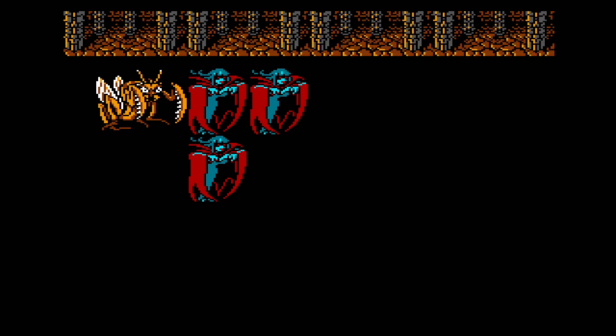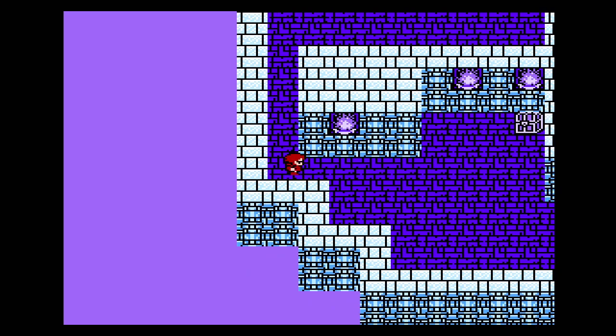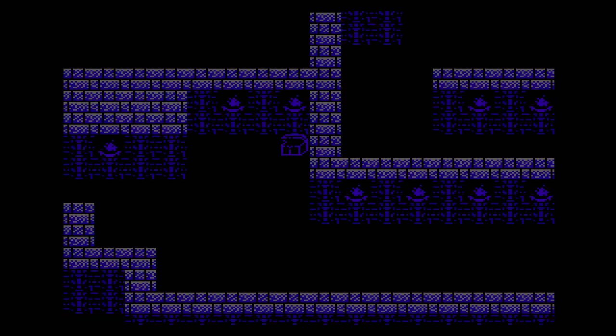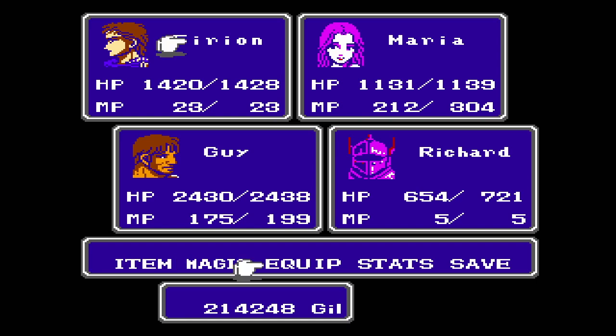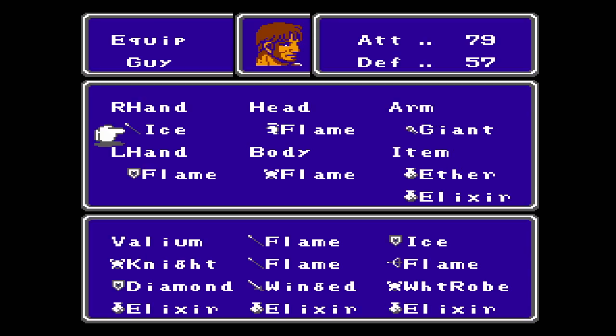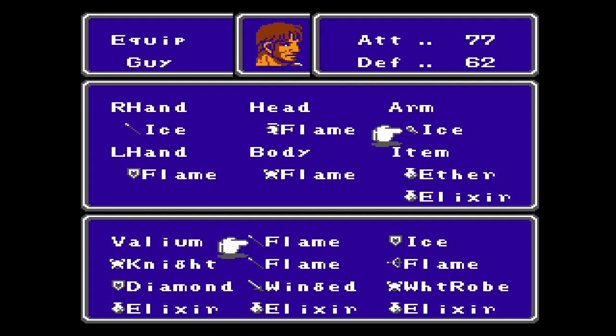We'll come down this way now — we're back on the water floor. Let's get to this chest: ice gauntlets, that sounds cool. Should we give them to Firion? He's got power — I kinda like that. Guy, I think, needs an update. Attack went down a little bit but defense went up quite a bit, so I'll take it. His defense is more important to me at this point than attacking.